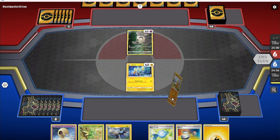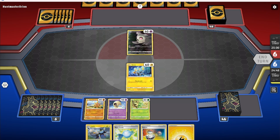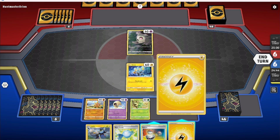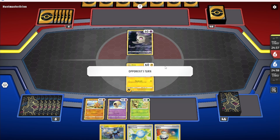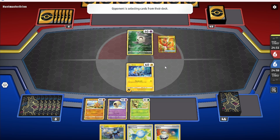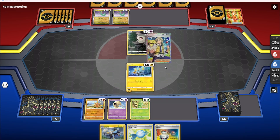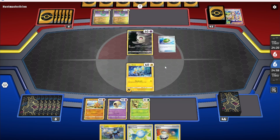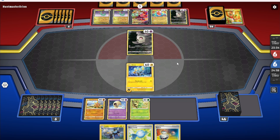Game 1 starts with Shinx active. My opponent has a Dreepy on the board, so I'm going to get bodied. I bench a Lunatone, a Solrock, and the Scyther, then attach and pass. I got some basics, a Rare Candy, and a Luxio — if I can get the Luxray out fast I might get things moving. But I'm not hopeful: Dragapult is going to smoke me. That 60 damage to my bench will be taking a knockout almost every turn — all my basics are 80 HP or higher thankfully, but my opponent is probably wondering what the hell he's up against.